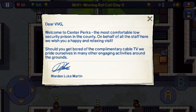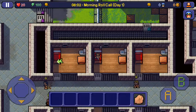Dear VVG, welcome to Central Perks, the most comfortable, low-security prison in the country. On behalf of all the staff here, we wish you a happy and relaxing visit. Should you get bored of the complimentary cable TV, we pride ourselves in many other engaging activities around the grounds.